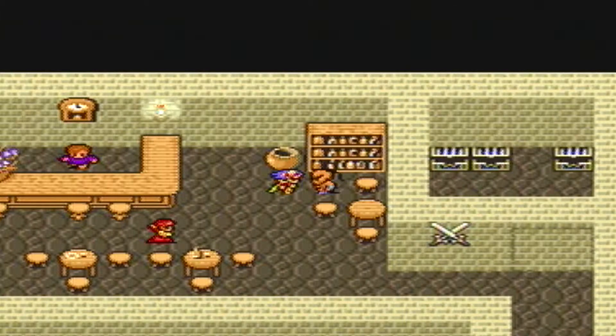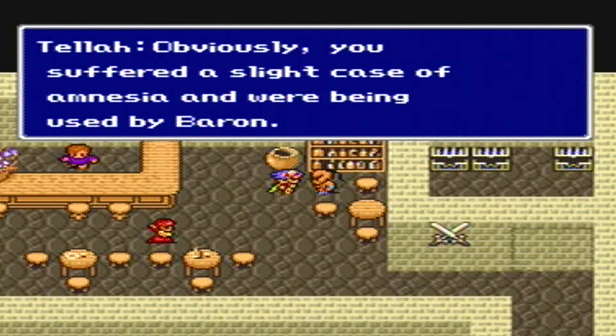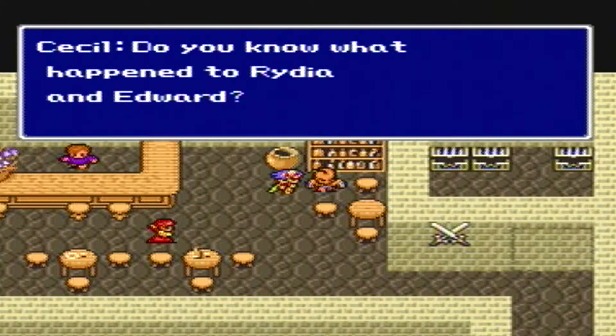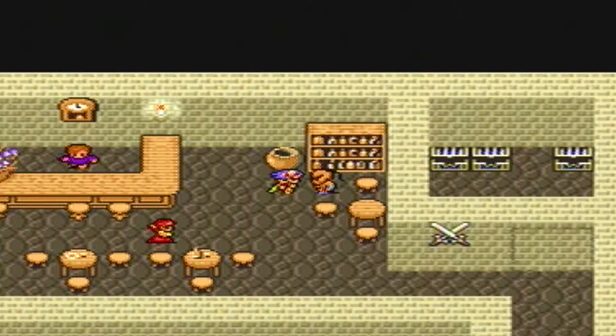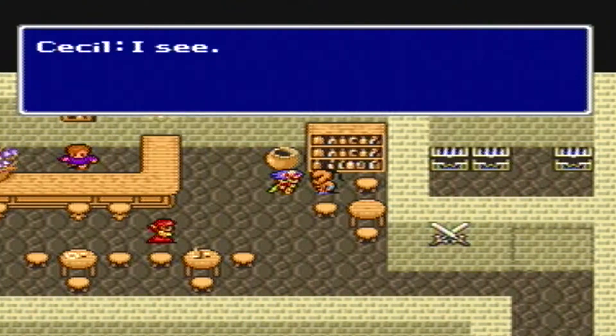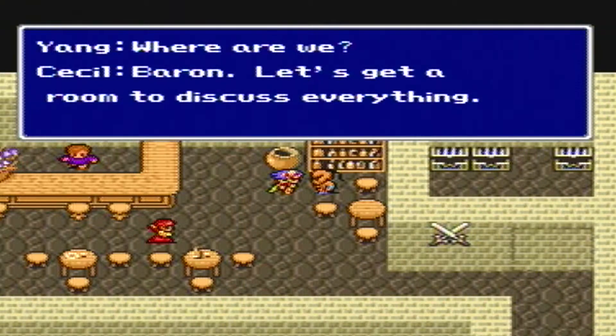I'm not sure - that might have actually been how much damage you had to deal to him. Cecil: 'What just happened? After Leviathan attacked us, I cannot remember a thing.' Obviously you suffered a slight case of amnesia and we're being used by Baron. That explains everything. 'Do you know what happened to Rydia and Edward?' Rydia was swallowed up by Leviathan. I don't know what happened to Edward.